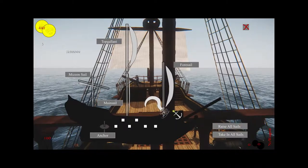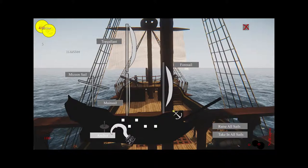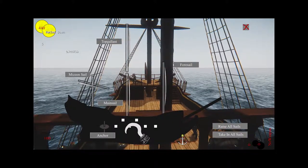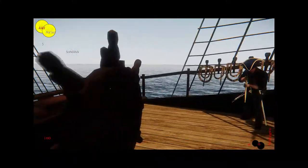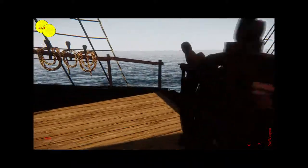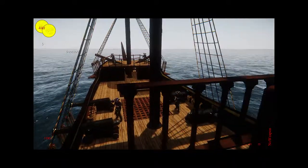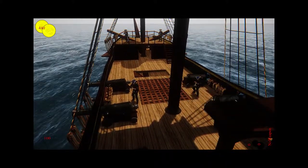Another feature we just added is that if you drop anchor while you are moving, it will stop you. We still need to work out some of the in-game feedback system, but if you lower the anchor you will just stop dead in your tracks. We are also going to add a damage system so that if you are going full speed and stop suddenly, the ship will take damage, but it will stop you very quickly.